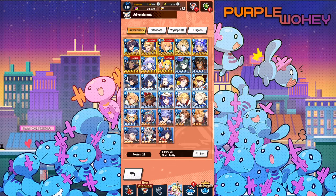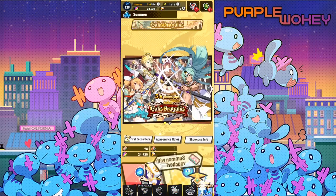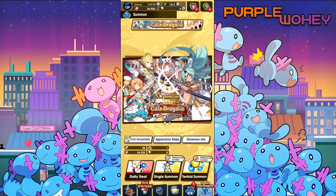Other Gala units include Cerise, who is very good for a fire bow unit. Then there's the unfortunate Gala Ranzil, who has been somewhat replaced by Bride Ellie. There's also Victor. Those are the main units to consider. If you want to re-roll, Gala Banner is a fantastic time to start because of how many strong units are on it.